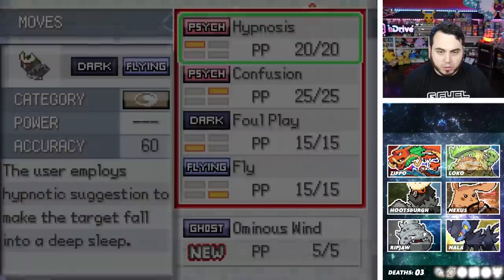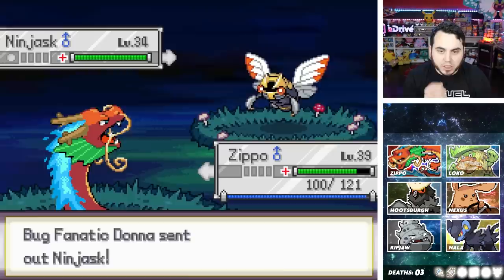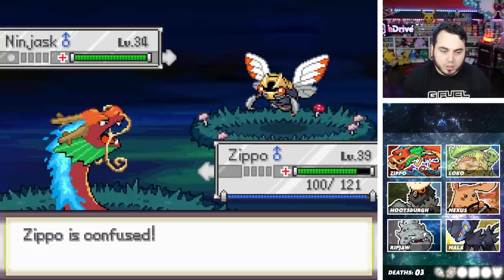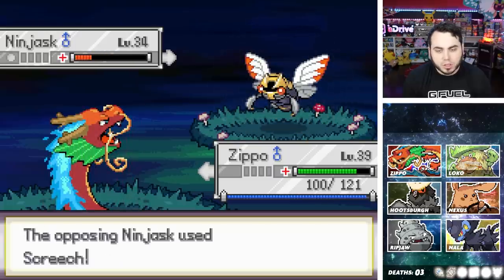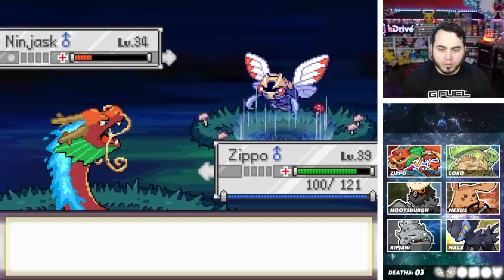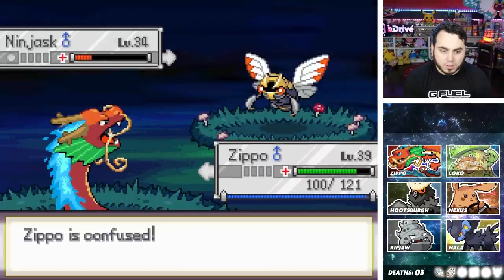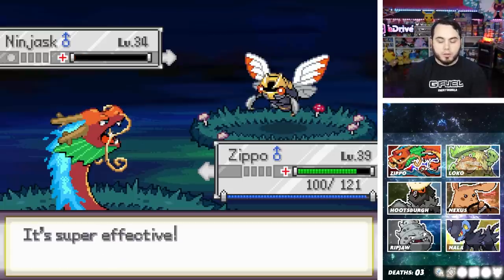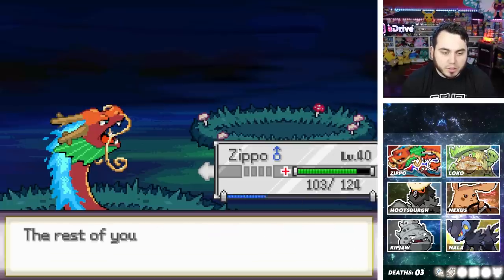Hootspurge wants to learn Ominous Wind — kind of cool, I guess. You could replace Confusion with it. Ninjask is next — I have Nostril Flare. Oh, I'm confused. I'm not confused anymore — let's go. This is rain, so might not KO. Screech. I should be okay, although if I hit myself in confusion it might be bad. We're not hitting ourselves — let's go! Dude, that was a very hard battle. Zippo's going to be our first to level 40. Wants to learn Slash — you've got to learn better stuff than Slash.